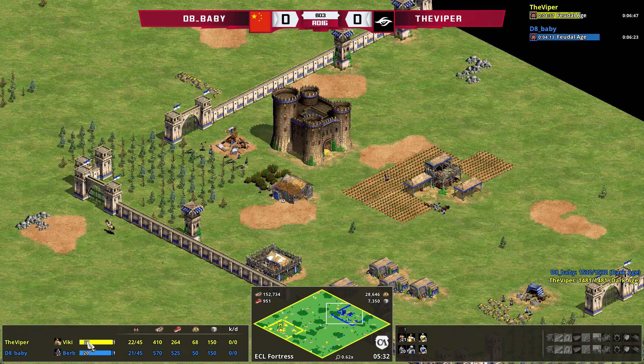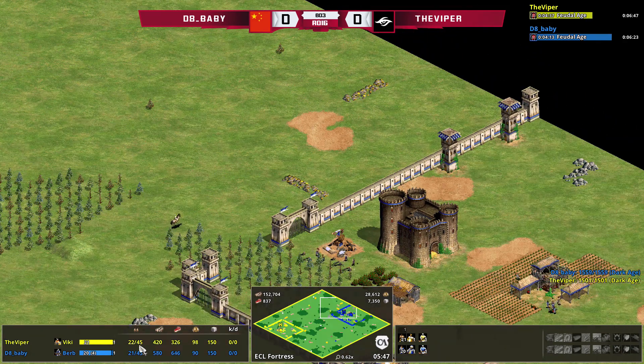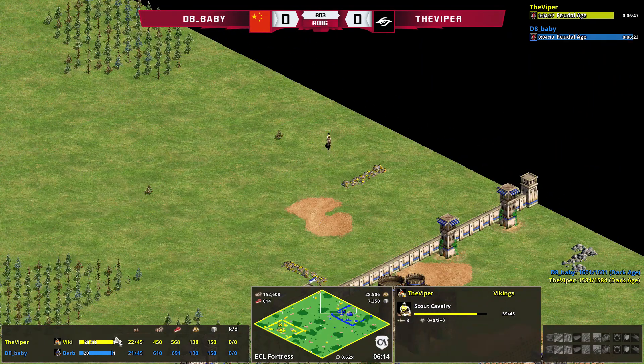The king counts as a civilian, so it would count toward the villager count. It's 22 population out of 45 for Viper's current population — though he should have 23 with 21 villagers, one king, and one scout. That might be a Capture Age bug; it's still in beta. The number to the left is the villager count, the number to the right is the military count. Then you see wood, food, gold, stone, and KD.